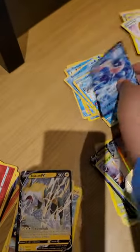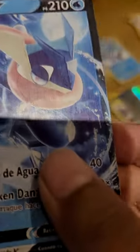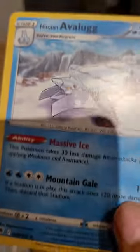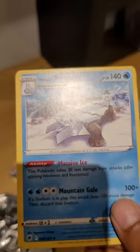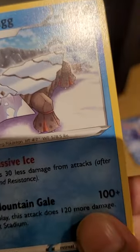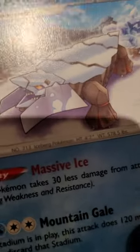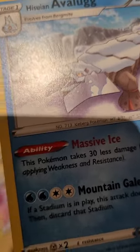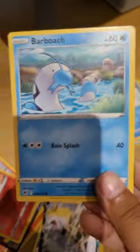Now we have the water types. Starting out with a really good one — Greninja V. And then we have Avalugg. Look at this dude — massive ice, looks insane. The Pokemon takes 30 less damage from attacks. So overpowered — after applying weakness and resistance, that is. We have Barboach.